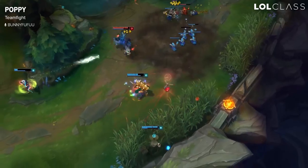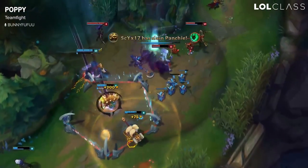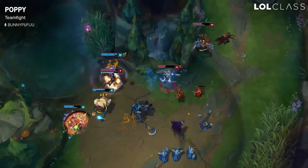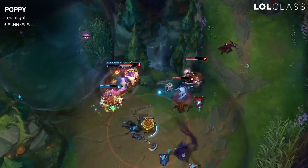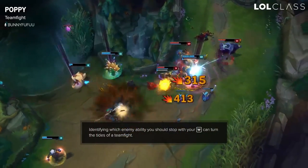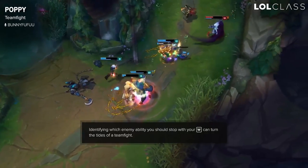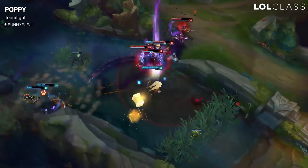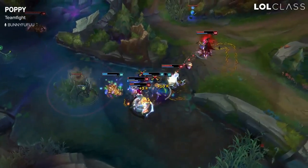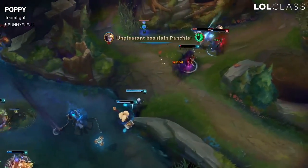In teamfights, your job is to just be as annoying as possible — whether it's wall banging enemies into a wall, getting Q slows off, or soaking as much damage as you can with your passive. Another big thing is stopping jump abilities with your W and hitting people out with the ult. There are multiple different ways to use all of them, and it can be hard at times, but if you get really good at it, you can abuse Poppy's kit pretty hard.